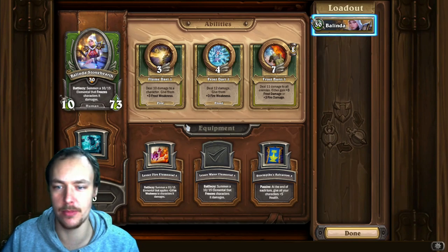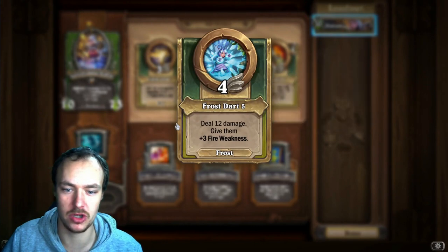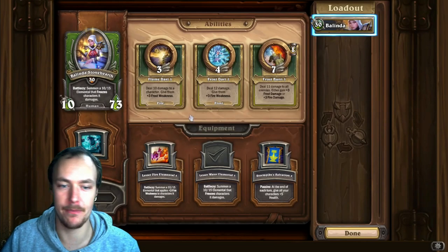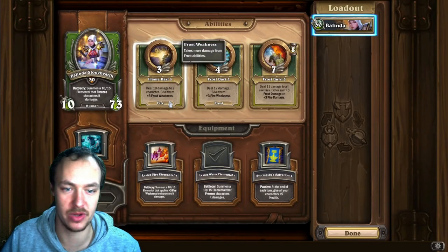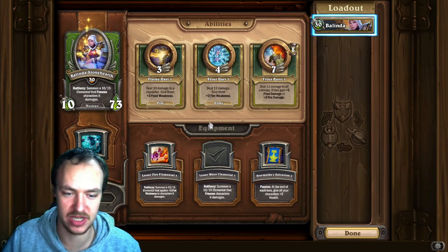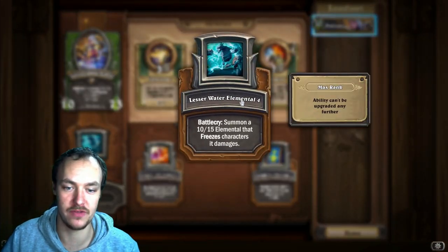For abilities, you're going to want Flamed Up first — it's very good in PvE, able to combo with fire comps, and also gives the frost weakness. It's the quickest one out of the lot so you'll probably be using it more than ever. Frost Burn is next, and then Frost Star — Frost Star isn't really used that much in PvP frost matches; you're still going to be doing Flame Dart because it gives the extra weakness on frost. After that, go for the fire elemental and then Storm Spike Salvation.